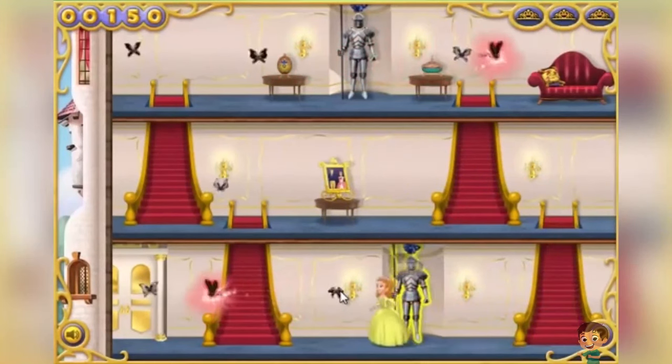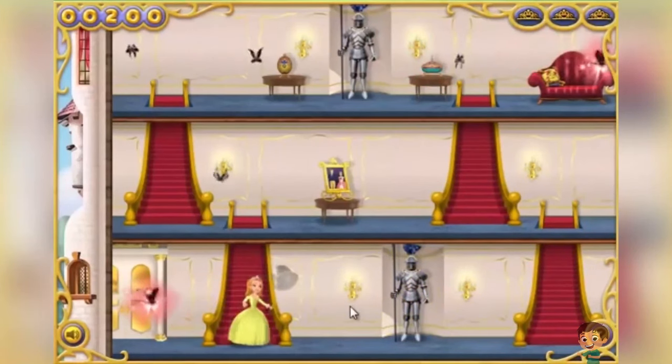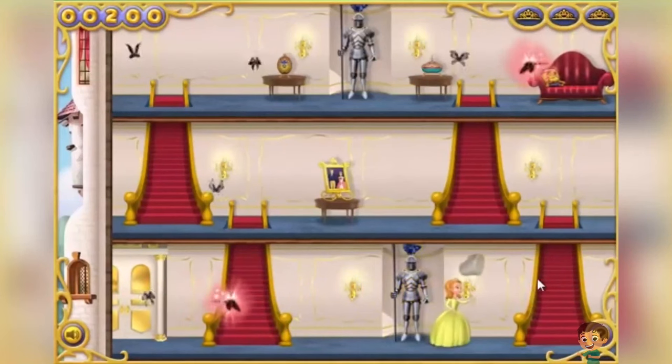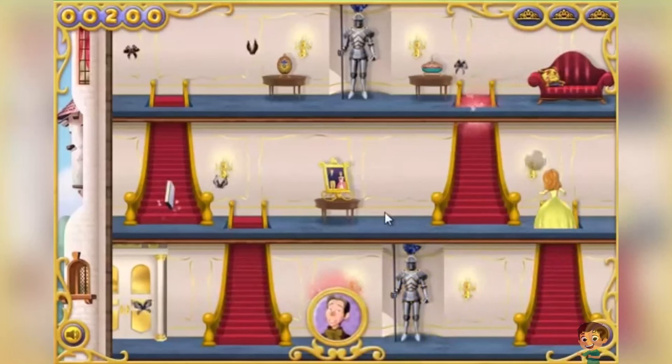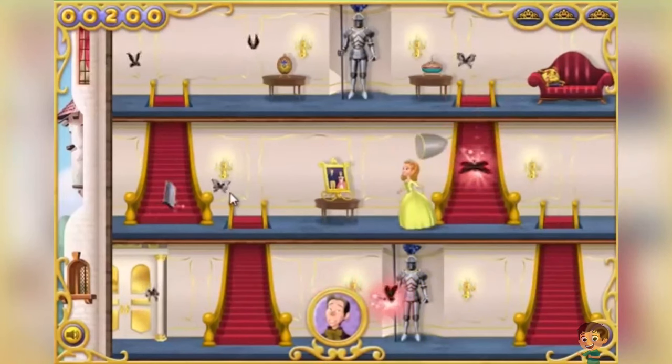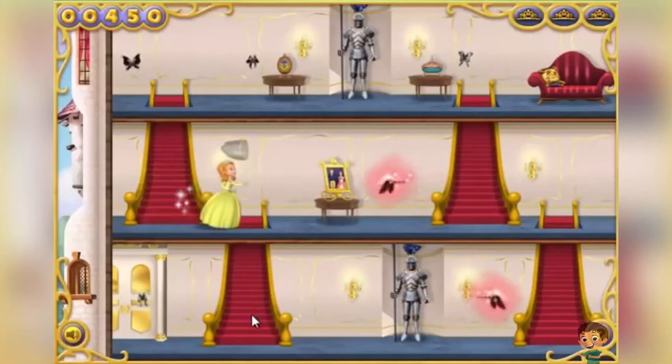This looks like a great hiding place! Mr. Cedric sent us a spellbook to help us run faster! Let's grab it! Now we can move faster!